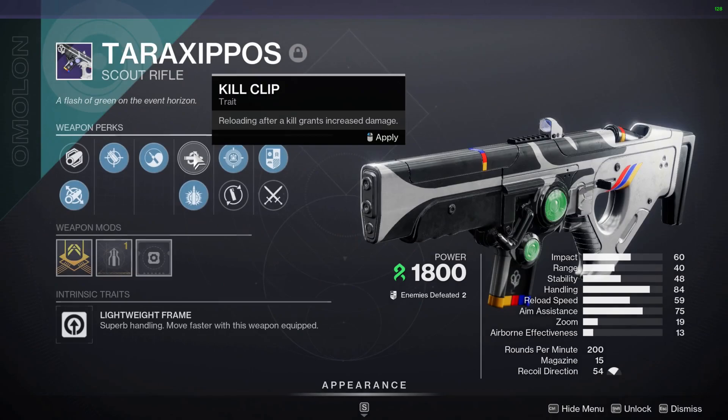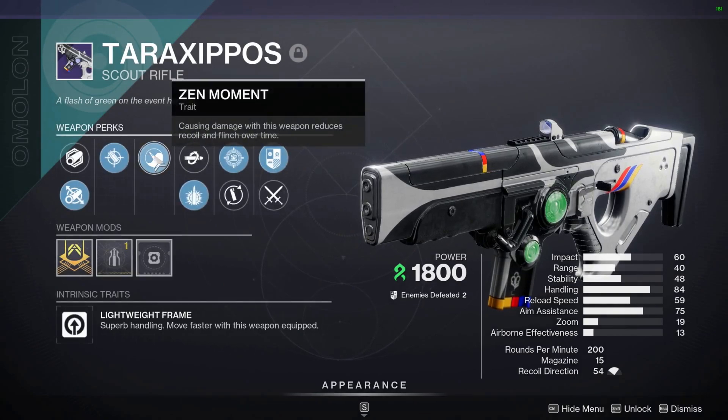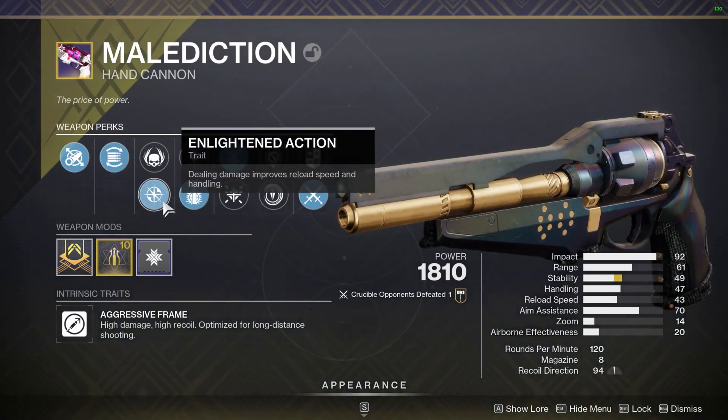Which leads me to another question that I will not answer in this video: whether or not Explosive Payload actually contributes to things such as Zen Moment and Enlightened Action, since there's no buff indicator to tell if these perks can ramp up quicker from explosion damage or not.